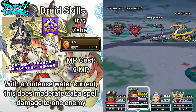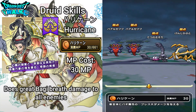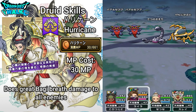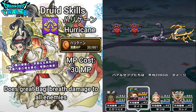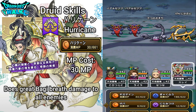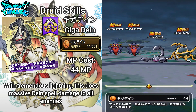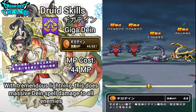The next ability that we're going to have with the Druid is going to be Hurricane. With Hurricane, this is going to cost 30 MP and does great buggy breath damage to all enemies. Then after that, the next ability that you actually learn, which is going to be at level 15, is going to be Gigadane. Gigadane is one that we have seen in the past on a weapon, but in this case this particular ability comes naturally to the Druid. With Gigadane, this is going to cost 44 MP. With the tremendous lightning, this does massive Dane spell damage to all enemies.